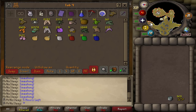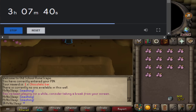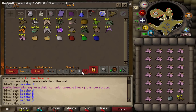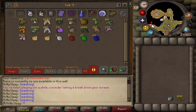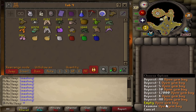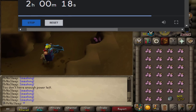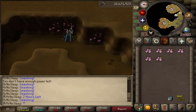I mainly focused on using a chisel on these amethyst crystals, which got me a good amount of crafting XP — really contributing to my level 90 crafting. On top of that I also got a decent amount of fletching XP. I think I created over 140,000 amethyst arrows and I'm currently working on 50,000 amethyst dart tips. It's definitely a very popular AFK method on any iron man account.